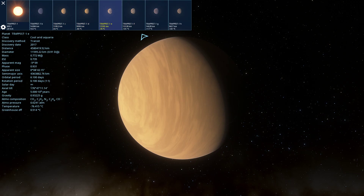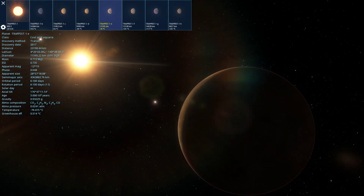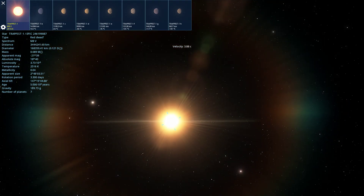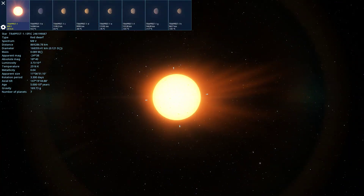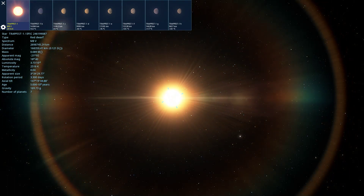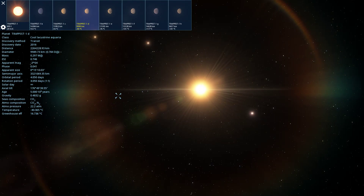Which one was supposed to be... I think it was E - the theoretically habitable one. But all the planets in the TRAPPIST system are probably tidally locked. Because the TRAPPIST star is a red dwarf, they might not be terribly healthy planets to live on. Red dwarfs are good and all, but they tend to have very powerful flare activity. And because they're cooler, their habitable zones are closer in, so when they flare they probably strip atmospheres and sanitize planets. Probably not the best place to look for life.